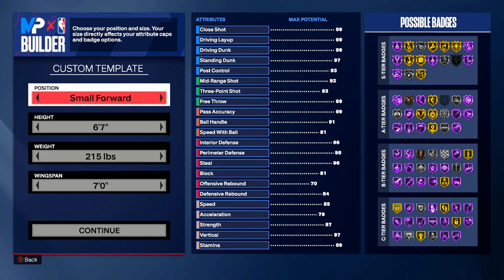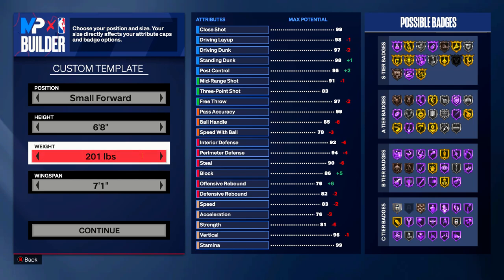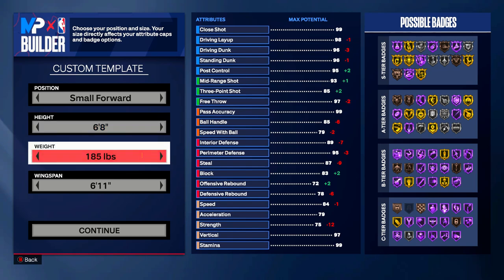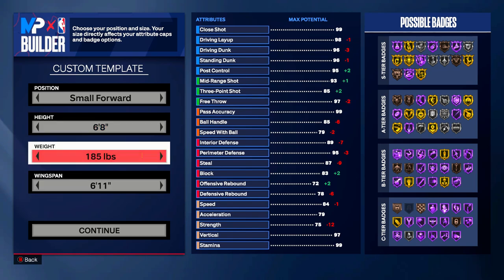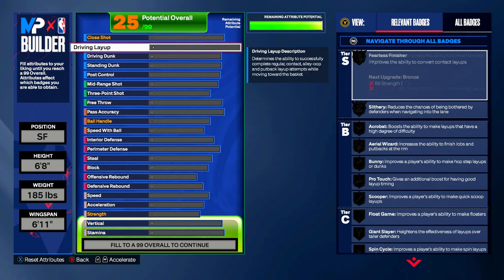Small forward, six-foot-eight, 185 pounds, and your wingspan is going to be six-foot-eleven. Jason Tatum is six-eight with a six-eleven wingspan, but the weight is going to be a little lower than what he probably is — around 215 or 210 — but we've got to go a little lighter for 2K purposes.